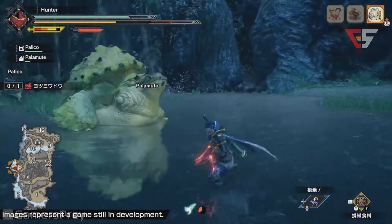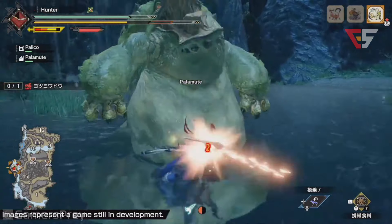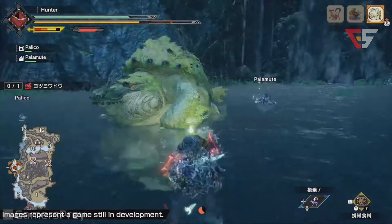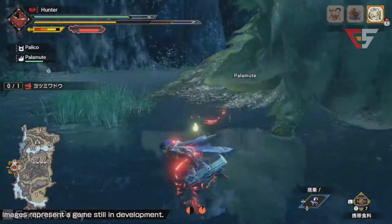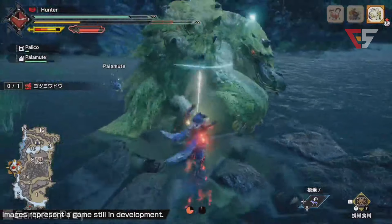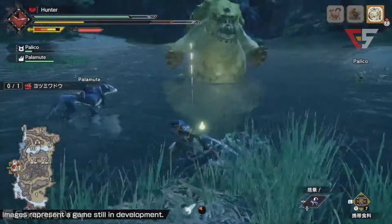Now let's show a little bit more about the dual blades. Look at that stomp! Right now he's used the wire bugs — you're able to use the wire bug in coordination with your attack, as you're seeing him do here with the dual blades, to do some extra attacks.